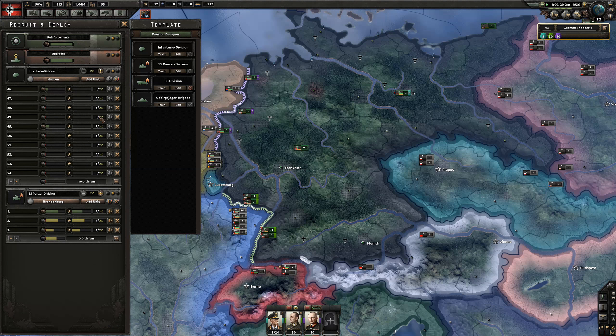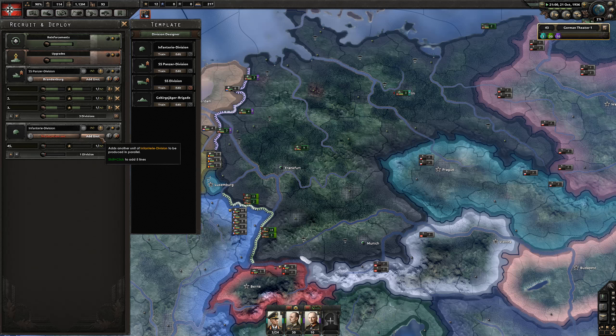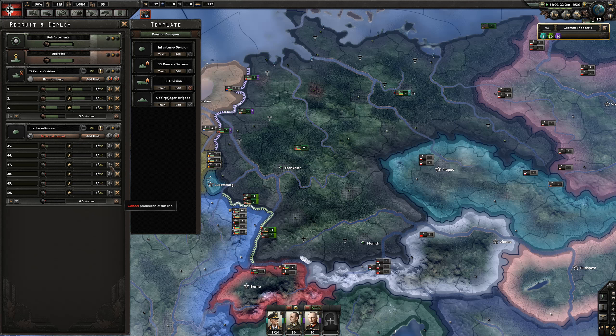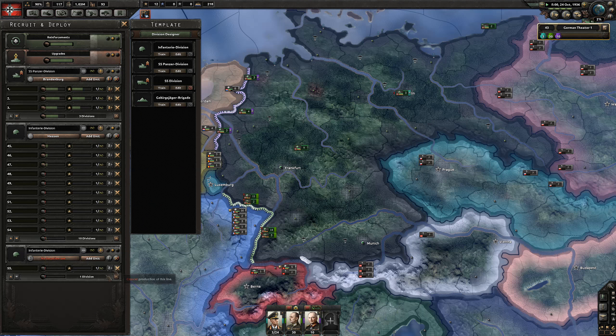Deploy them early. Then I'm going to delete the template because it says 3-3-2 - I know I've got OCD, just deal with it. Retrain, do that, then delete one and then add another 5. Then they can keep going and we'll just train one division on his own again.